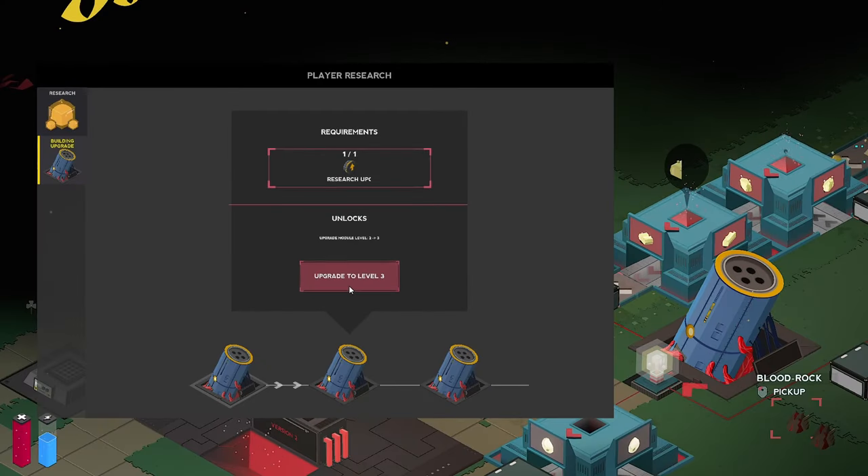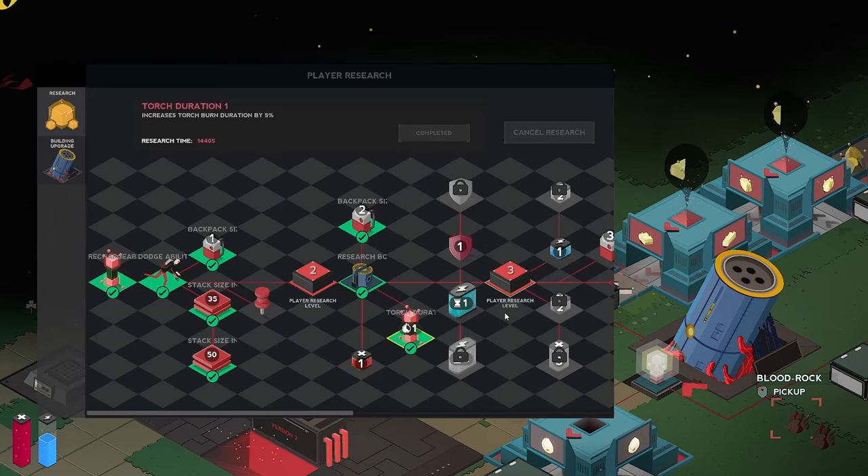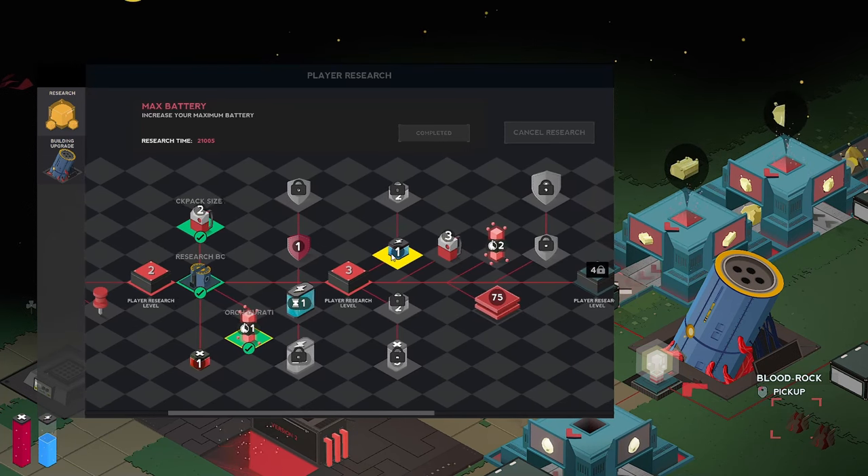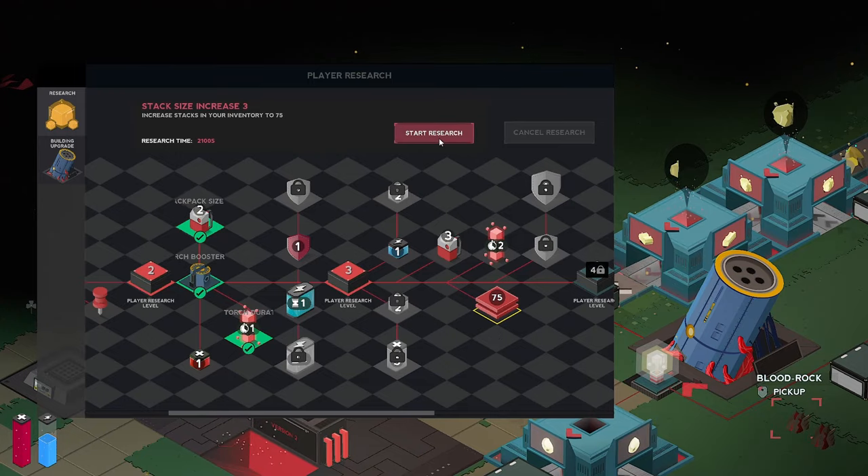What is going on, brothers? Welcome back to Atrio, the deepest, darkest automation game you'll ever find. So last time we were getting our ass beat by some bees, we got our upgrade chip. Let's upgrade this to level three. Increase your maximum battery. Increases the stack in my inventory to 75 - I'm going to do that. Start research.